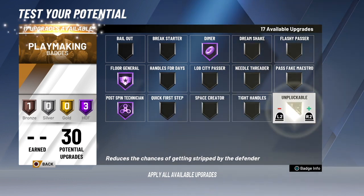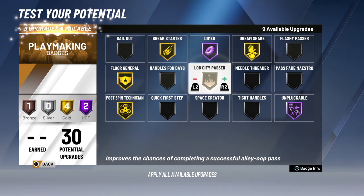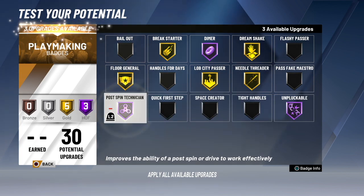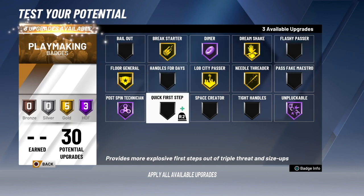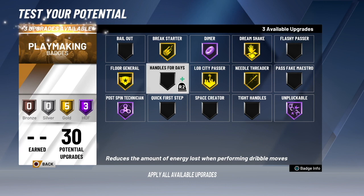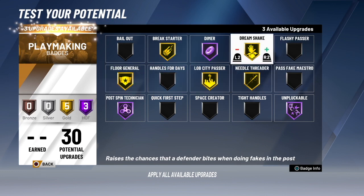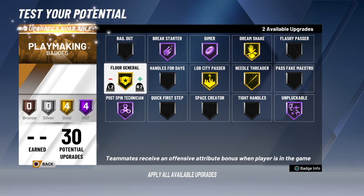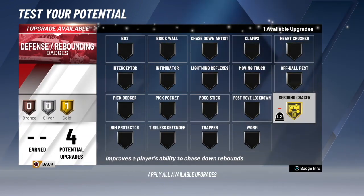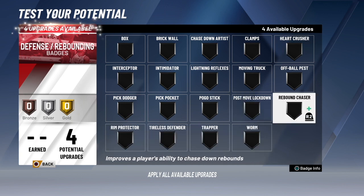For playmaking badges, you can get hall of fame dimer on a center — you can hold down the court and throw dimes to anyone on your team. We've got break starter, dream shake, unpluckable, needle threader, lobster, passer, floor general, postman, and technician — and we still have more. There's so much to choose from you don't even know what to put at hall of fame or gold. The remaining playmaking badges are really for guard builds, so there's not much else to add. With floor general and dream shake you can get easy buckets, and postman technician lets you score like a pure post scorer — dunk, shoot mid-ranges, and throw dimes. This is the best big man build in the game.